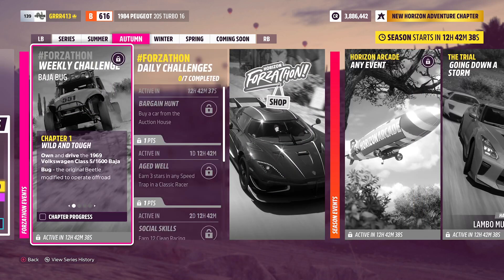So let's go ahead and start things off with our weekly Forzathon challenge, Baja Bug. Starting things off, we have Wild and Tough — owning and driving the 1969 Volkswagen Class 5 1600 Baja Bug, the original Beetle modified to operate off-road. This thing is honestly an absolute blast to drive. It's actually classed as a buggy, so it is pretty fun.